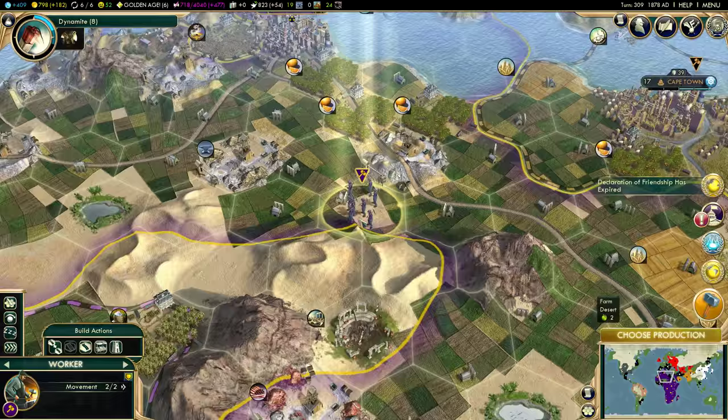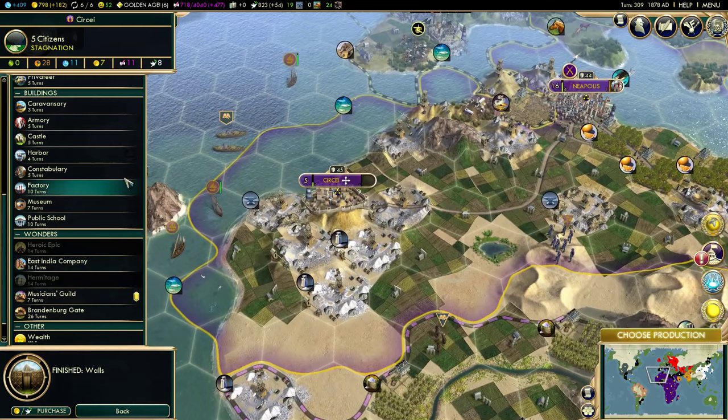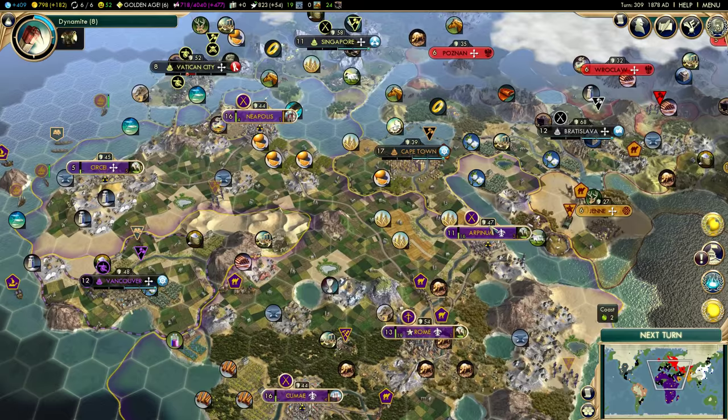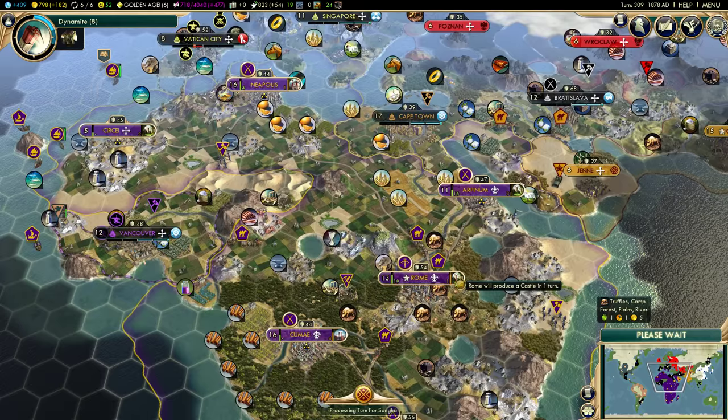We're going to build a castle in Arratium and a castle in Arpenum. Castles are also improving fortification — notice these numbers are rising. Our cities' combat strength is just getting perpetually higher as a result of the new buildings going up. Rome's castle is almost done, which is good — it'll make all the castles building everywhere else faster because we are the Roman Empire and that's how that works.